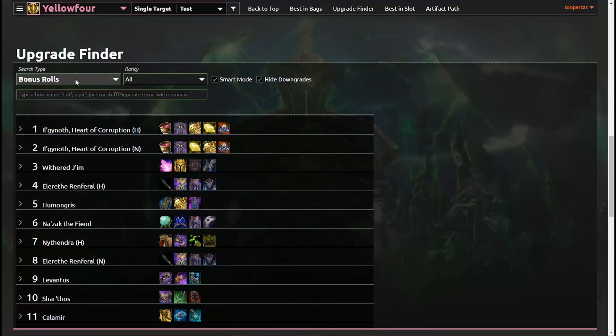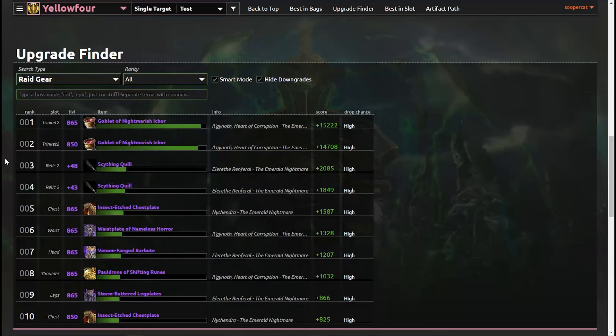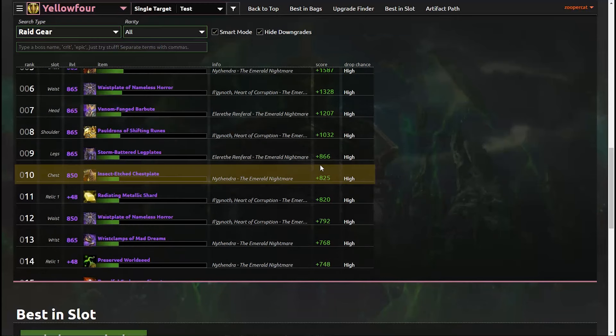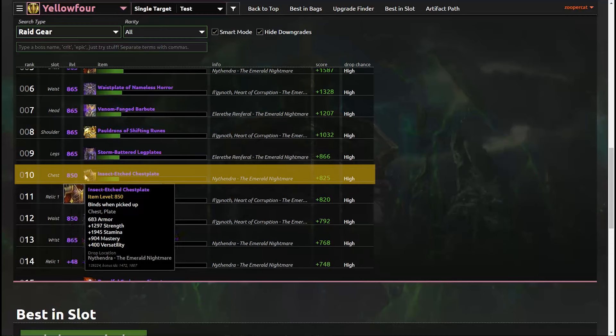The filters also come in handy if I just want to look at the raid gear across all bosses that I'll be doing the first week. You can see that if a lower item level still has a really big upgrade for you, that's worth farming — like an 850 from normal mode being a big upgrade because your currently equipped item is that bad.